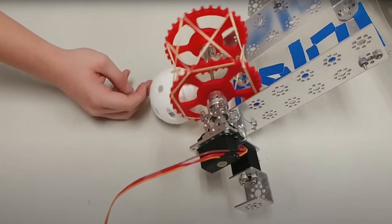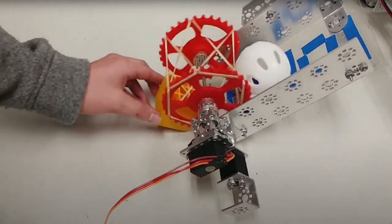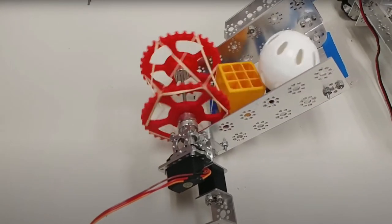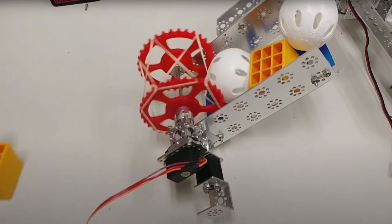Another viable intake option is the rubber band intake. While it is less efficient, it is easier to design, and it can also handle both balls and cubes. It can generally be built entirely with on-hand components that you can find in a typical classroom.